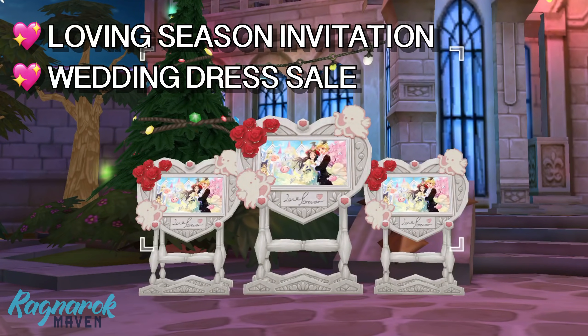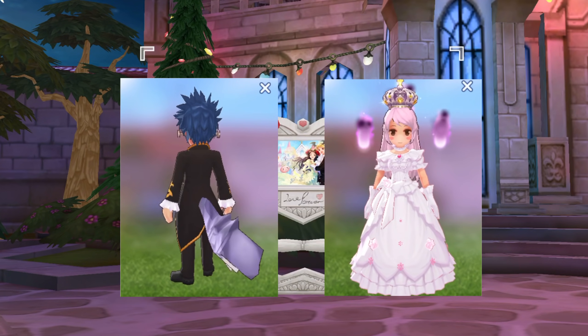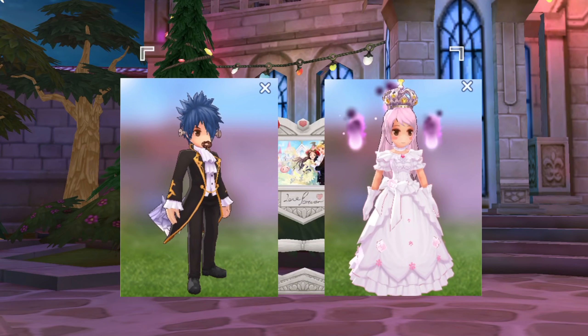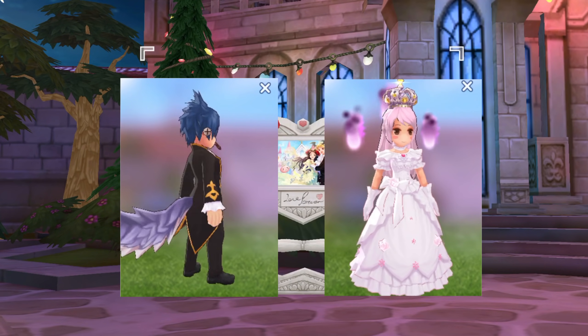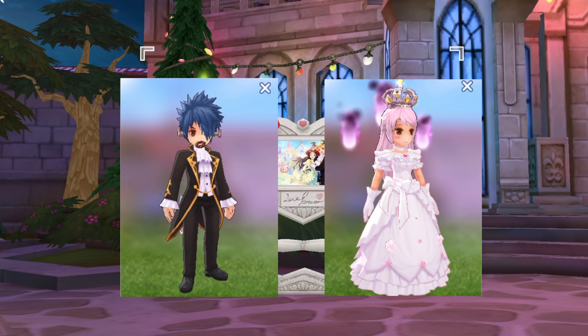Lastly, we'll have another daily quest on Valentine's season and the wedding dress will go on sale for 50% off, then go back to normal price on February 13. The exact start date for these Valentine's events was not specified in the patch, but it might be on the 1st or 2nd week of February.